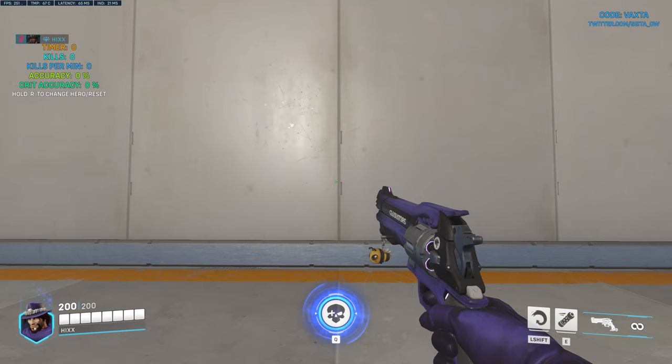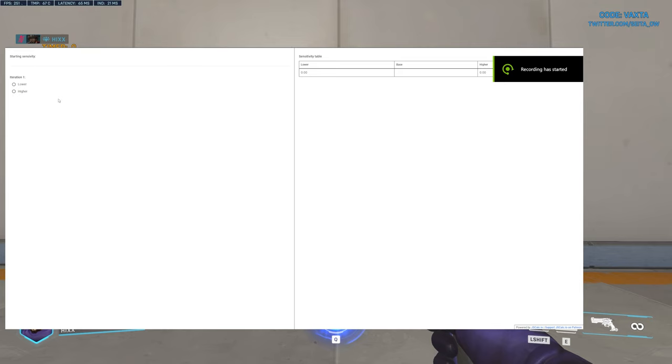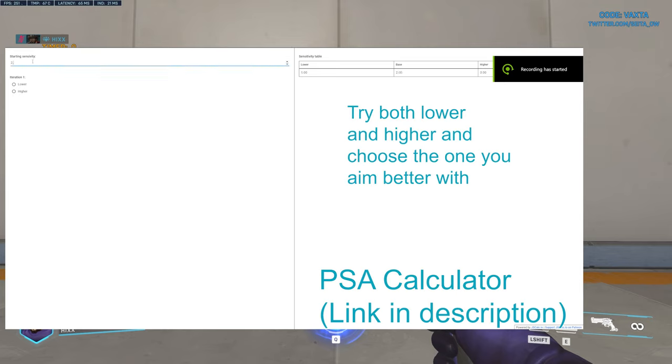If you need to test this and work it out, pause the video now and come back when you've got it. Now we need to put this base sensitivity into the PSA calculator, which will give us our starting sensitivity at the top left. Enter whatever number gives you a full 360, and on the right-hand side it will bring up a table with a lower and a higher sensitivity to try.